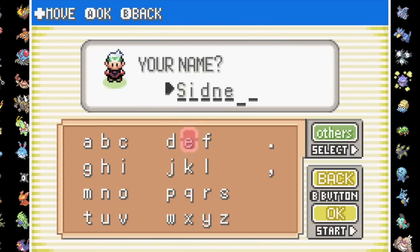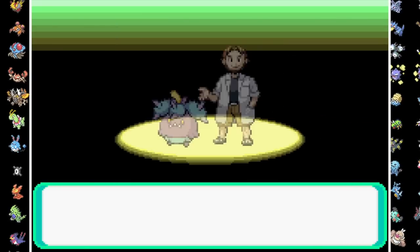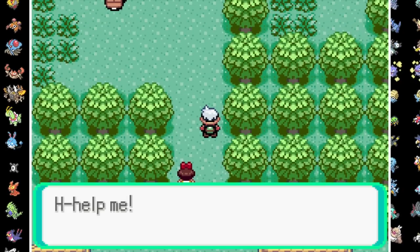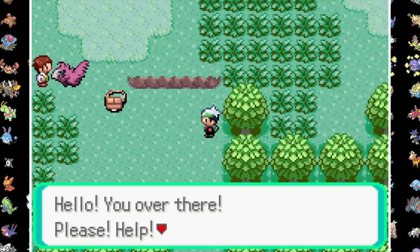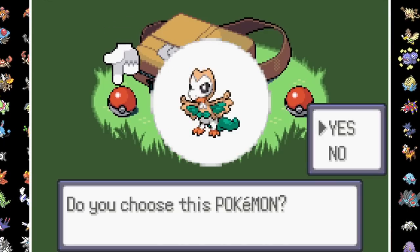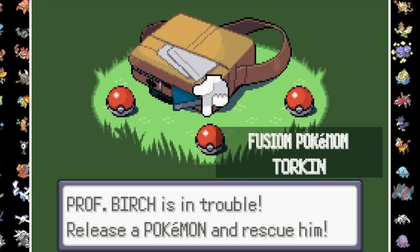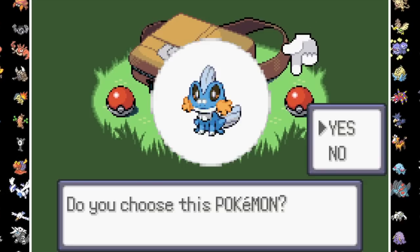Since this game takes place in the Hoenn region, I thought it was pretty fitting to name myself Sydney, the Dark-type master. On Route 101, we find Professor Birch being chased down by a Stun-Z and he asks for help. Our starter options are Treelit, the Treecko-Rowlet Fusion, Torkin, the Torchic-Fennekin Fusion, and Frokip, the Mudkip-Froakie Fusion.